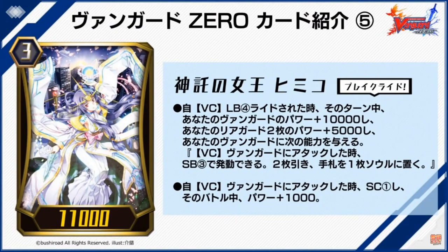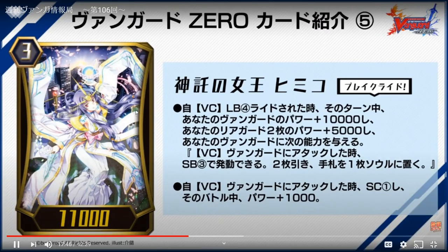This is Oracle Queen Himeko — if you remember, this actually got retrained in the V-Series, so that's cool. If you guys play Genesis in the V-Series before the extra boost and stuff, you may have been playing this. Auto on vanguard — when a unit is ridden on top of this unit, your vanguard gains 10,000 power.